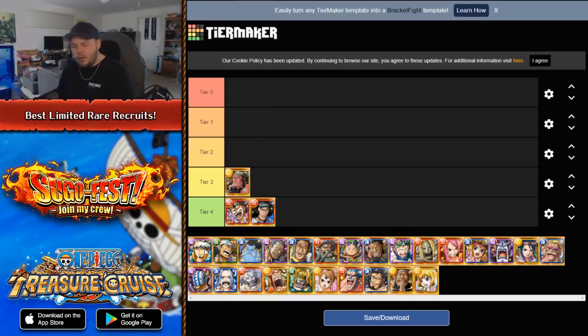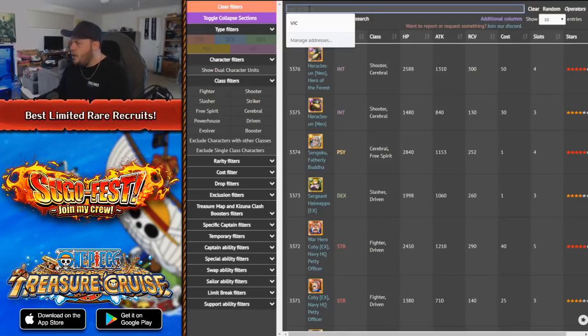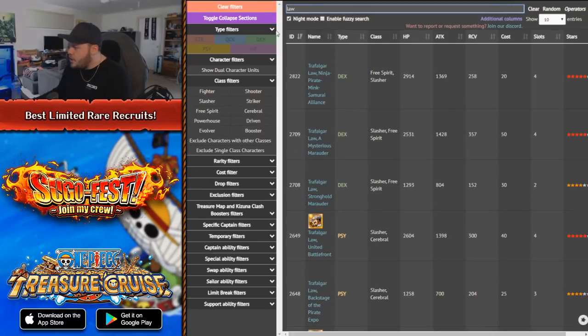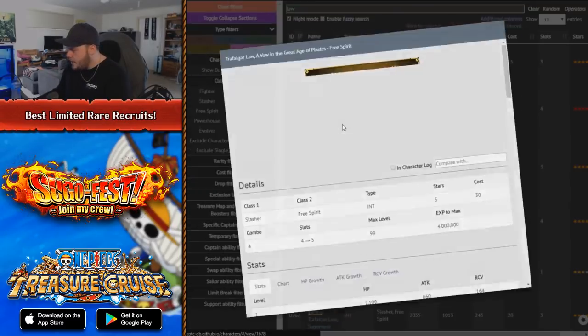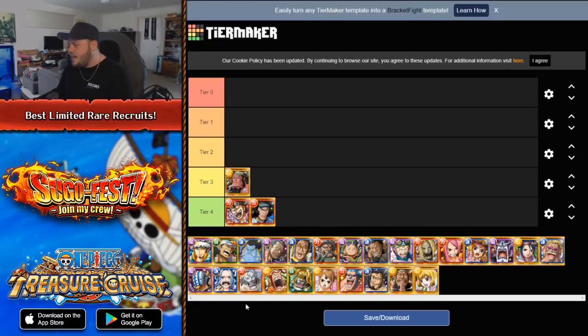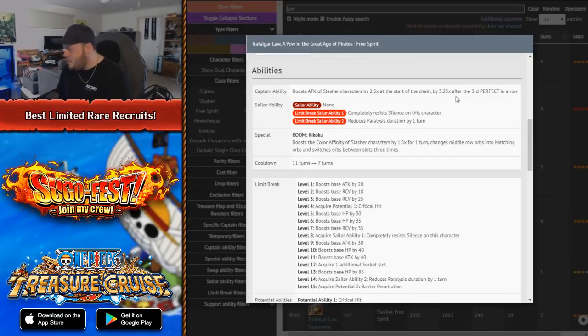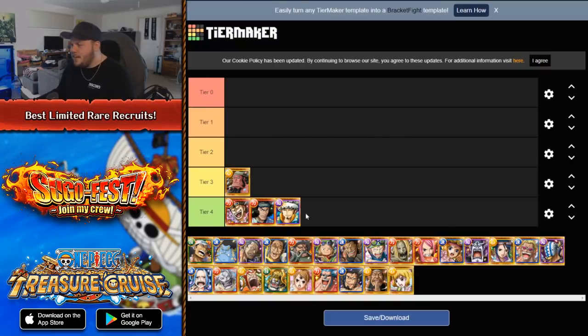Now the next one is Int Lore. Int Lore is also really bad — even on his release he wasn't really that good. He was a 1.5x color affinity boost to slashes. Looking at the database, he is 1.5x color affinity for one turn, changes middle row orbs into matching, and you can change your slots three times. What's his captain ability? 2.5 and then 3.25 up to three perfects. Yeah, this guy is not very good.